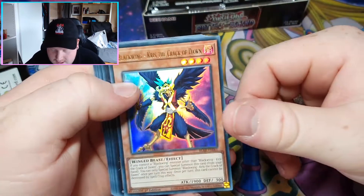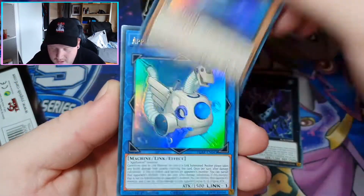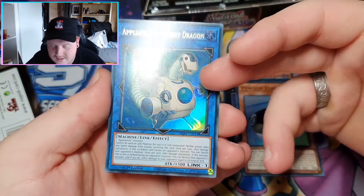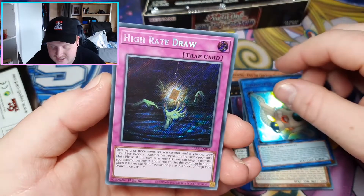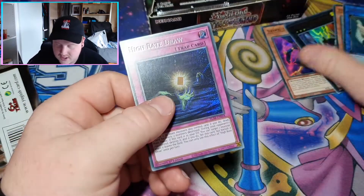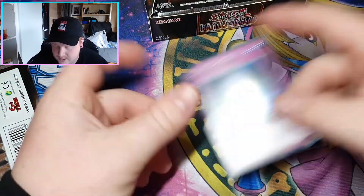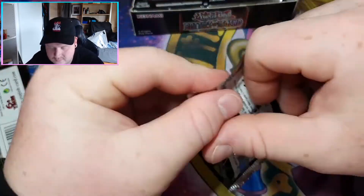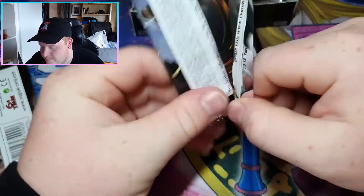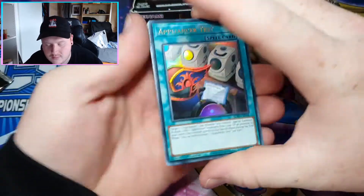I don't even know where the chase cards are. Cicada? Penguin Torpedo? Appliances? These are weird. I kind of want to play these because they work for Machine Dupes — I didn't even know they were in the set to be honest. High Rate Draw. A bunch of Ultras. I forgot Appliances in that. I actually hope they're alright because I really want to play them because they work with Machine Dupes.